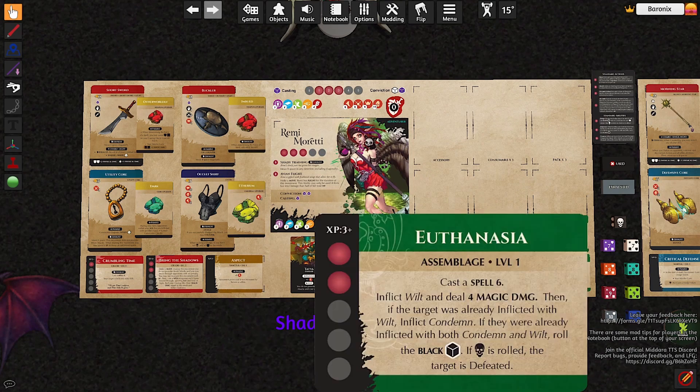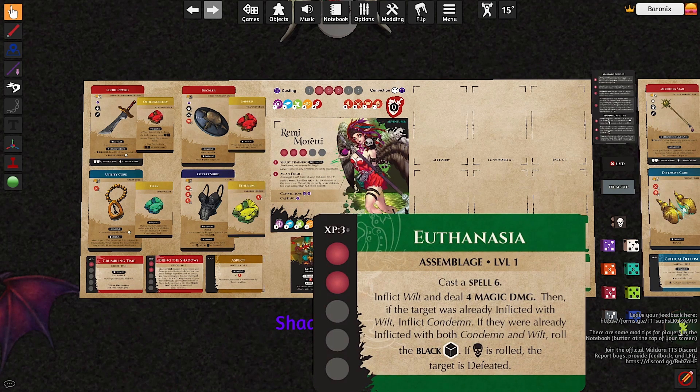Another option you could use is Euthanasia. Because you already have Crumbling Time, this could be very nice since you will already inflict Condemn. It's a little bit expensive at 2 SP, and it deals 4 magic damage, but I'm on the fence. I think it would be nice to have this just because it inflicts Condemn — that's one more negative effect you will inflict.